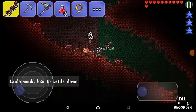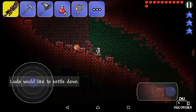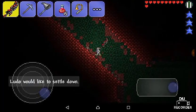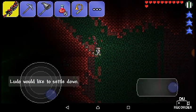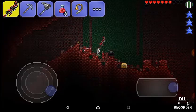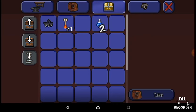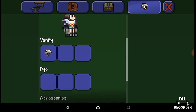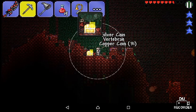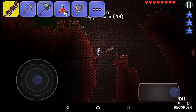We are in the Crimson and there are red blood crawlers, crimeras, and face monsters. Let's get down here. I put my mining helmet on, which means I have just one less defense — can't be that bad. Oh, I fell down! Oh, a crab statue, let's grab this. What's inside this chest? Healing potion, water walking potion, flaming arrows, and two spikes.